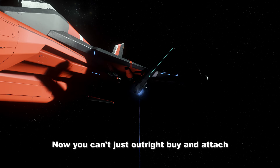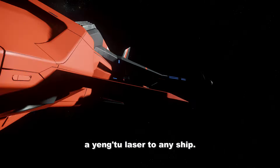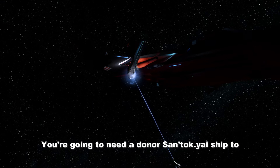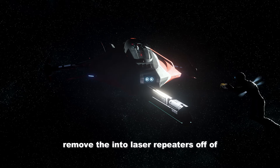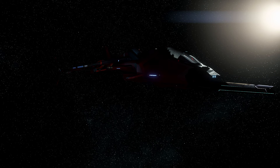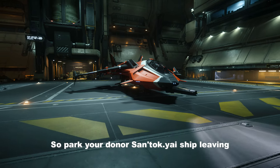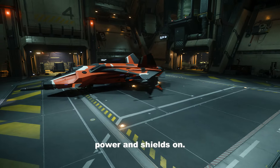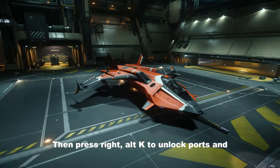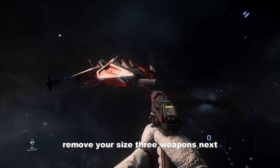You can't just outright buy and attach a Ying2 laser to any ship. You're going to need a donor Syntaki-Eyes ship to remove the Ying2 laser repeaters off of. This needs to be performed outside of an armistice zone, so park your donor Syntaki-Eyes ship leaving power and shields on, then press right alt K to unlock ports and remove your size 3 weapons.